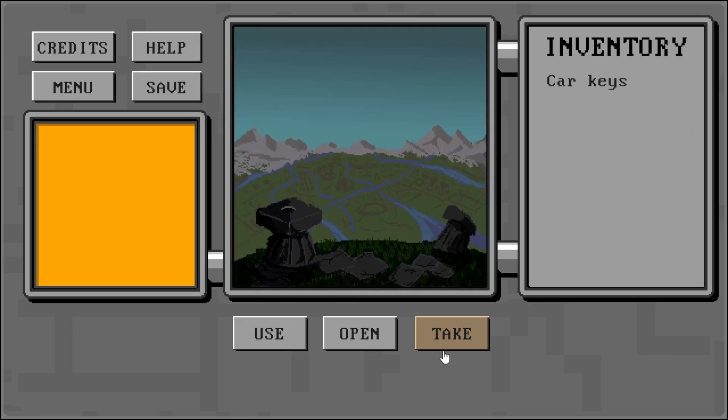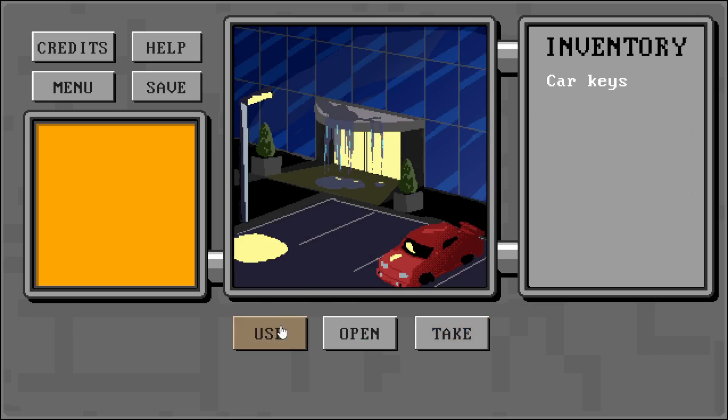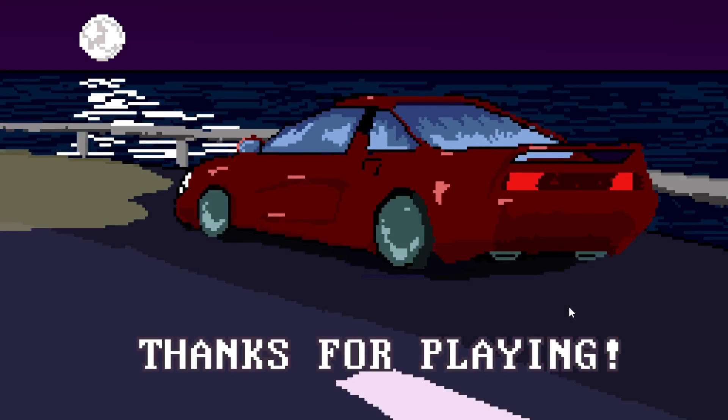We take the car keys and now we use the car keys on the car. And that's it. I hope this video will help you if you are stuck, or if you just wanted to see what the game is all about.